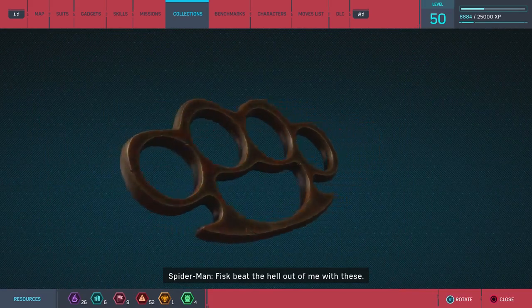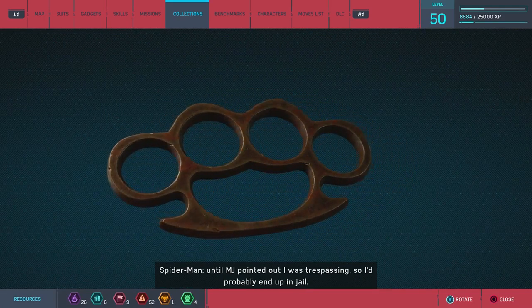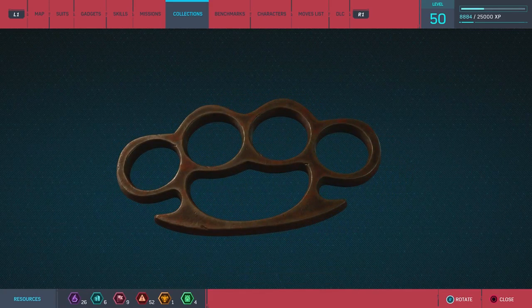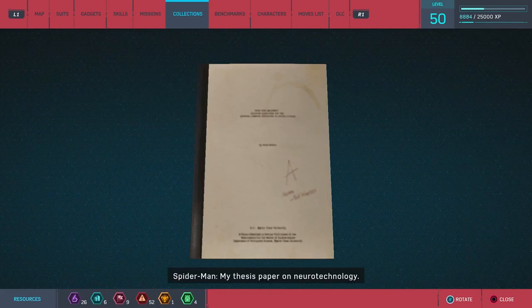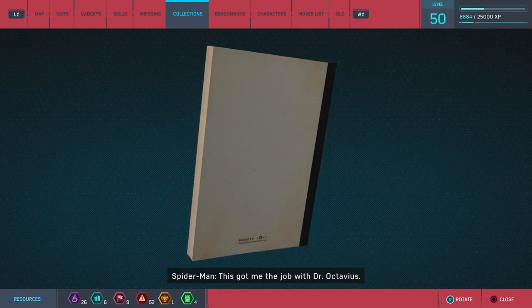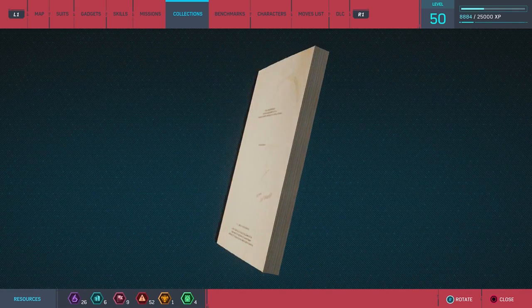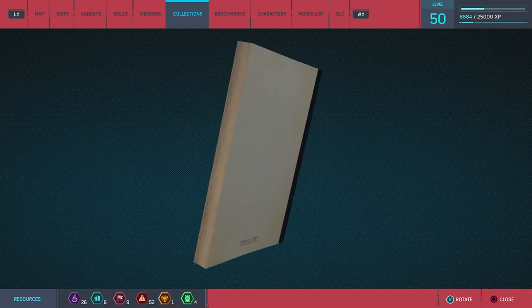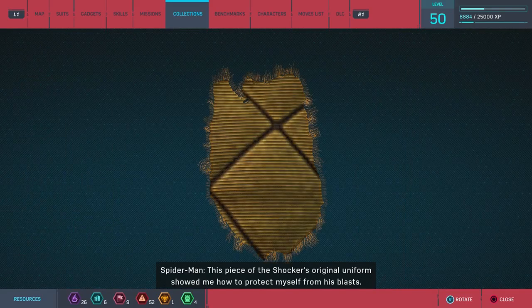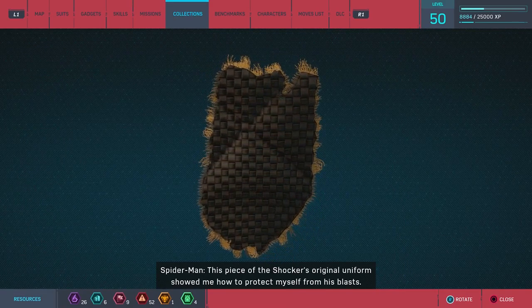'Fisk beat the hell out of me with these — I almost used them for evidence until MJ pointed out I was trespassing, so I'd probably end up in jail. Typical Parker luck.' 'My thesis paper on neurotechnology — this got me the job with Dr. Octavius.' That's a thick paper. I would never write anything like this unless it was a book.